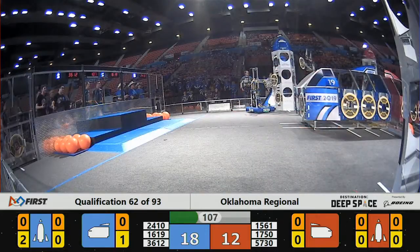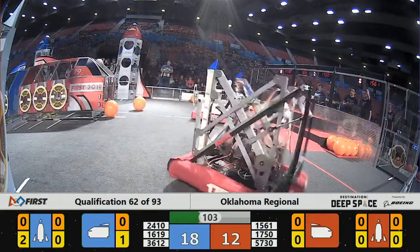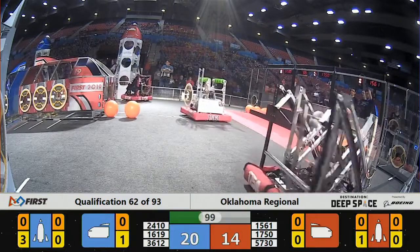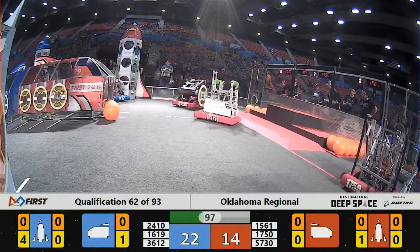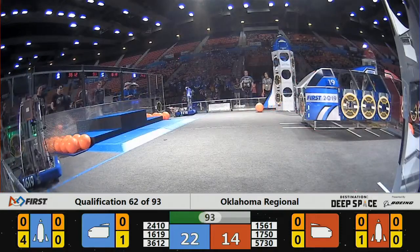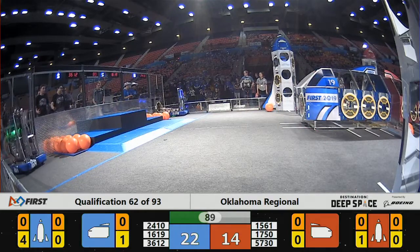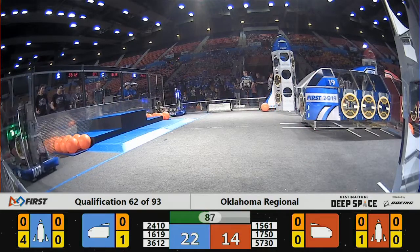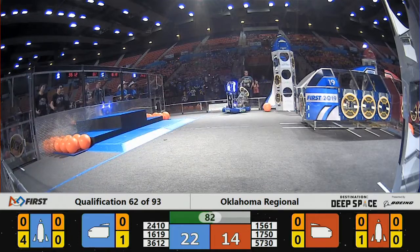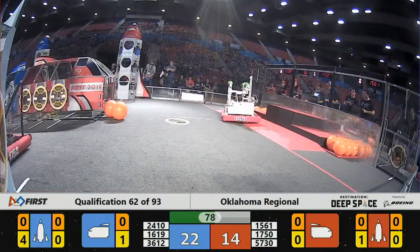Blue Alliance looking to fill up all the hatches on the rocket. 2410 with the middle tier. 1619 slamming into the ship. Blue Alliance working fast. 5730 on the Red Alliance getting one of the cargoes from their human player. 1561 trying to figure out where they want to go — there may be an issue with the robot just driving in circles, it seems like.